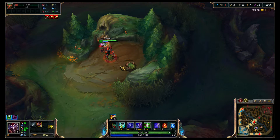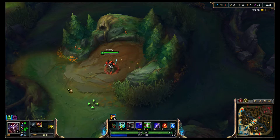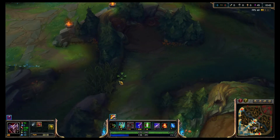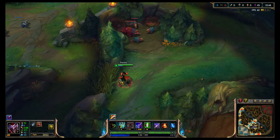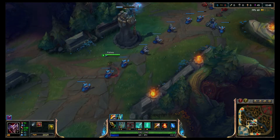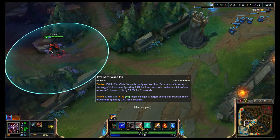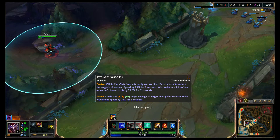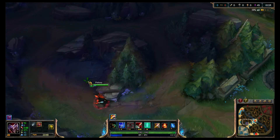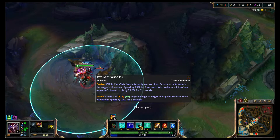The reason you don't want to immediately use your E in a fight is for when they Flash — because now you can't catch up to attack them since they flashed away and you Q'd in for the gank. As soon as they Flash away is when you want to throw your Two-Shiv Poison, because it gives a three-second slow versus the two-second passive slow.